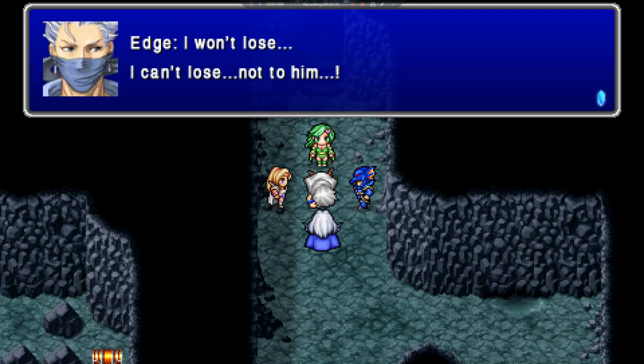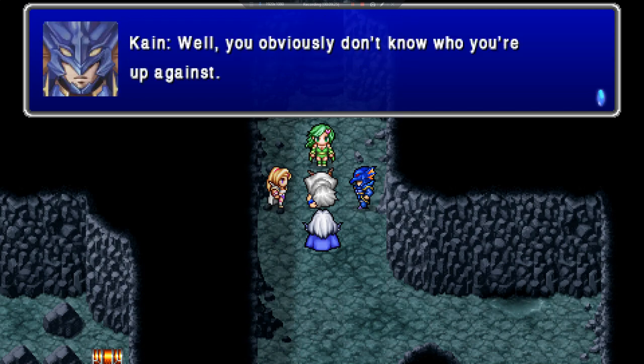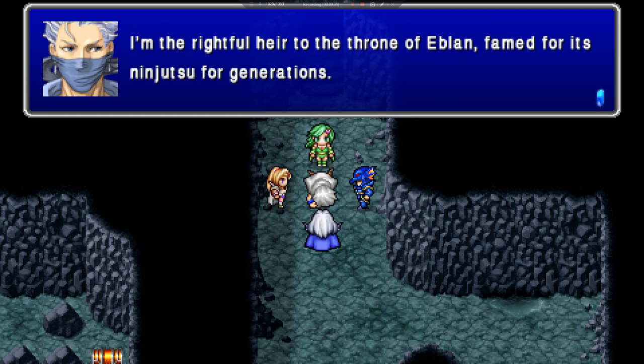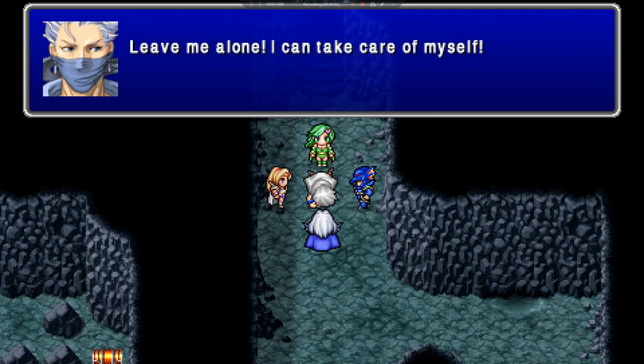Are you all right? I won't lose. I can't lose — not to him. You did, you lost, bro. We're after Rubicante too. Stay out of this, he's mine. Well, you obviously don't know who you're up against. He's one of the four elemental archfiends. You think I'm some sissy Prince? I'm the rightful heir to the throne. It's ninjutsu for generations. Leave me alone, I can take care of myself.